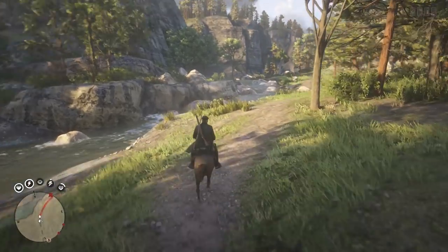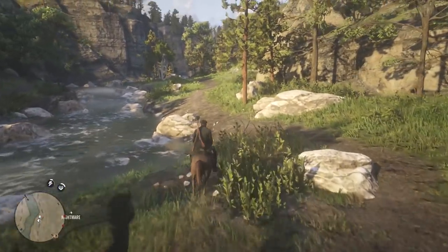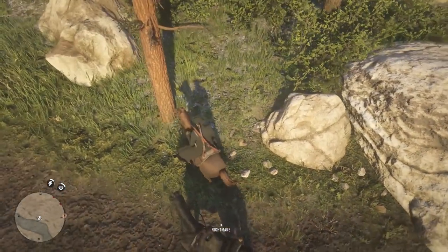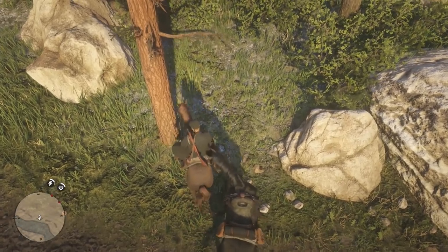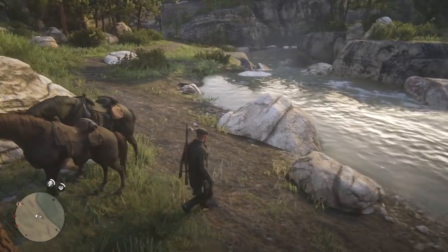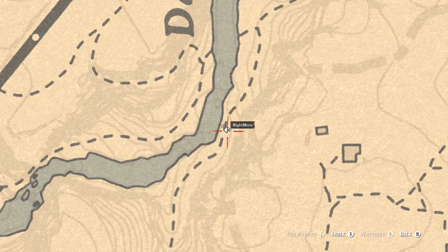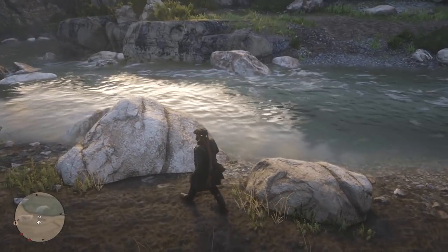This is the location that you want to come to — right over here beside this rock, this is going to be the spot. Before we do anything, bring your horse over to the tree and you should be able to hitch it. The reason you're hitching it is because it isn't your horse — if it runs off you cannot get it back. You'll need your horse and also a second horse, and then after that you're going to go over to this rock right here.